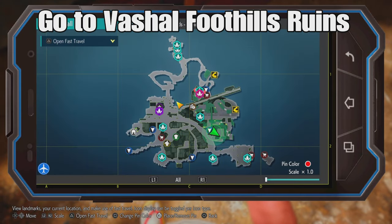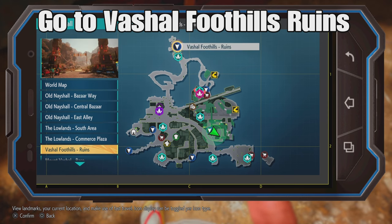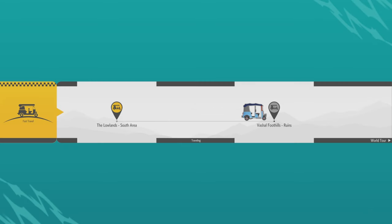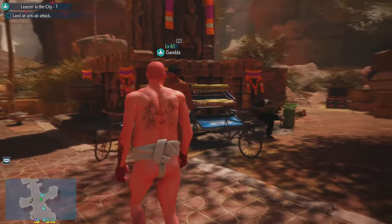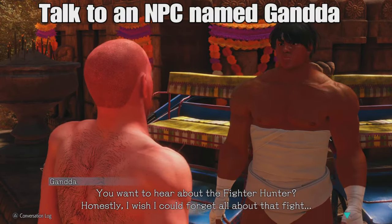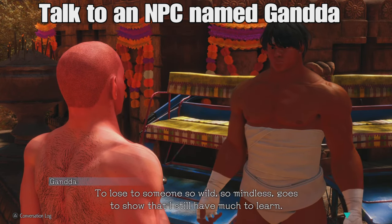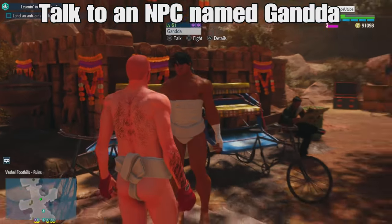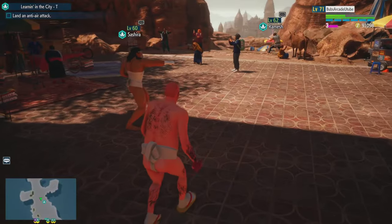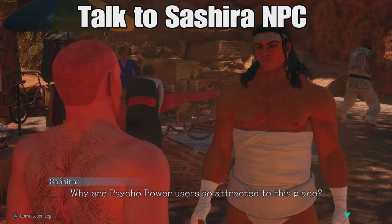We're going to jump on our rickshaw and head over to the Vashal Foothills Ruins. In this mission you're going to have to put on a piece of clothing that this NPC gives you. You're going to talk first to Ganda - he's just on your right as soon as you get to this location - and then we have to talk to Sashira over here.